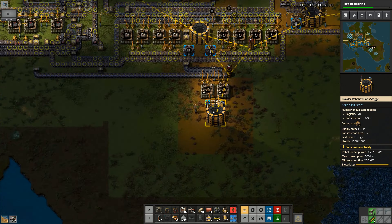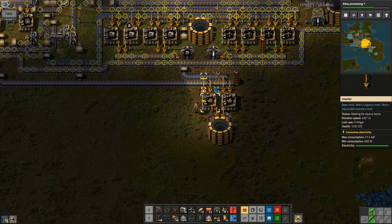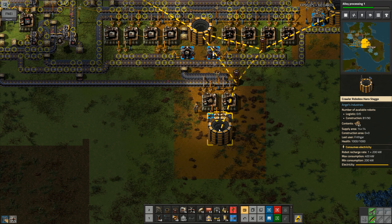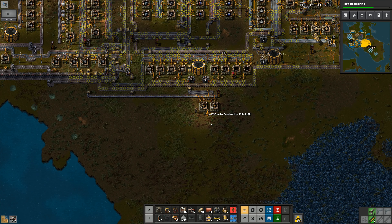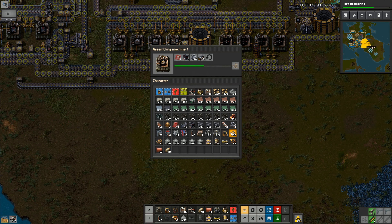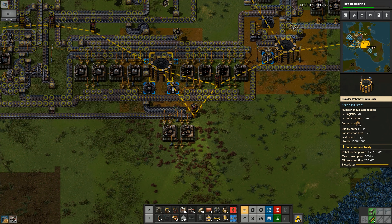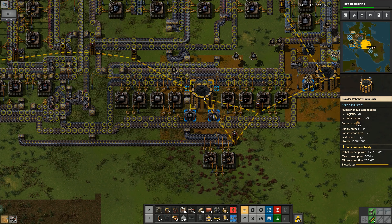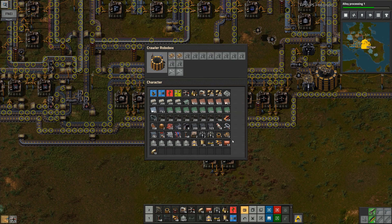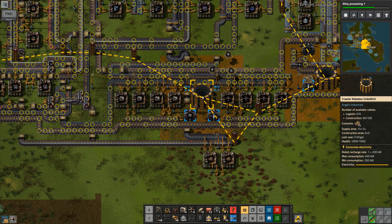We've got 90 construction robots in our system right now — I think that's probably going to be enough for the time being. I've just picked up 47 crawler robots — wow, I've got loads of them on me. I went and picked up a load up the top as well. So now in that system I've got 43 construction robots. If I drop 50 of those in it's now 93 — I want to put another seven in there. I went to exactly 100. There are 75 in there, 100 in total in that network.